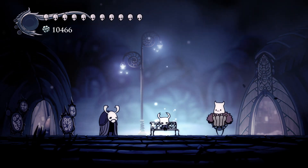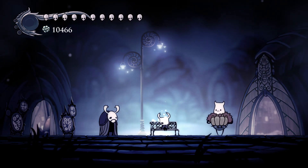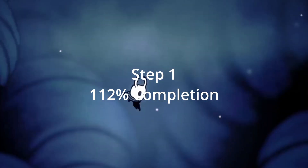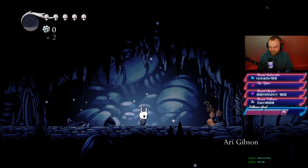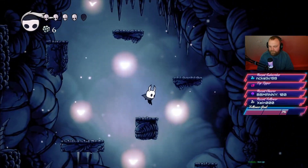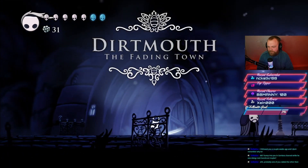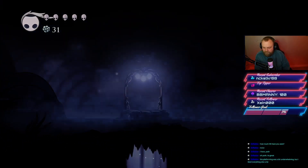To start off, you have to complete the game on normal difficulty before you unlock Steel Soul mode. Whilst doing this, we also went for the 112% completion. You drop into Hallownest and enter the tutorial section where you learn about creatures and geo, which is the game's currency. There are also platforming sections spread throughout Hallownest. Once you finish the tutorial, you drop into Dirtmouth, your home base, where you can learn about the lore by talking to the people there.